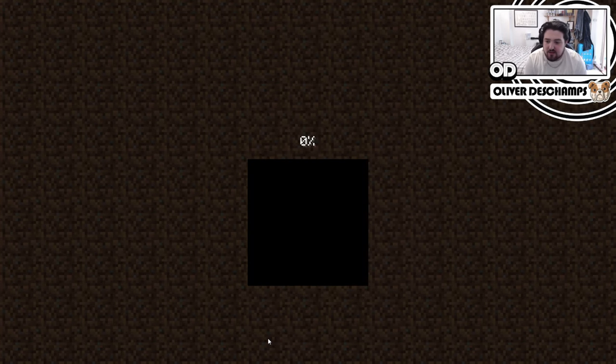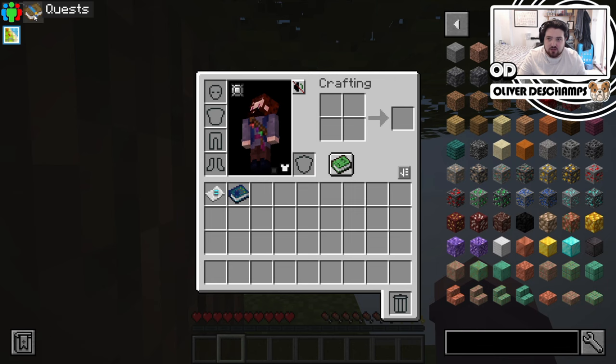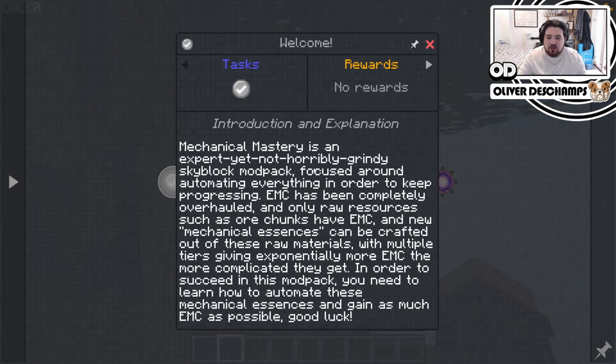So let's wait for this to load. We are here in our skyblock. Let's just do the first thing and chuck those books away. So we've got some quests. Mechanical Mastery is an expert, yet not horribly grindy skyblock mod pack — we're an expert. Focused around automating everything in order to keep progressing. EMC has completely been overhauled, and only raw resources such as chunks have EMC. A new mechanical essence can be crafted out of these raw materials with multiple tiers, each giving exponentially more EMC. The more complicated they get, in order to succeed in this pack, you need to learn how to automate these mechanical essences and gain as much EMC as possible.